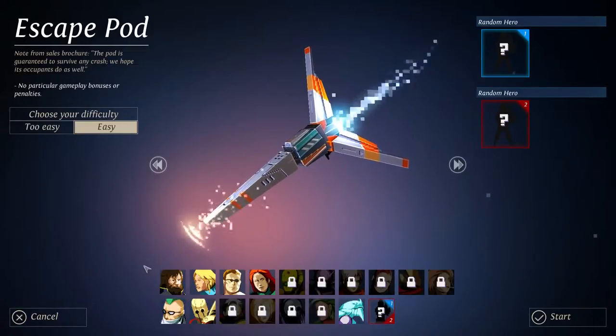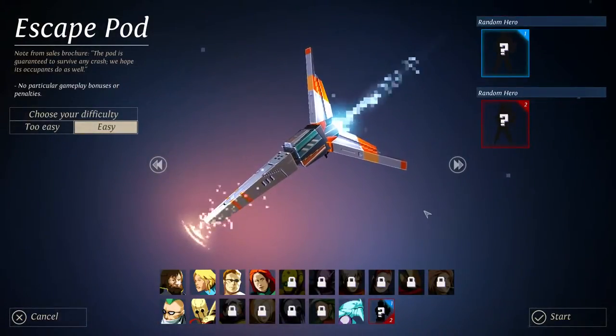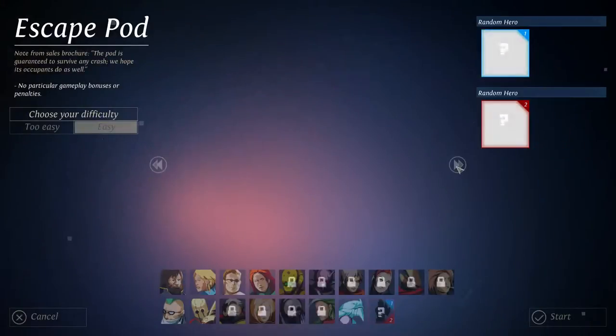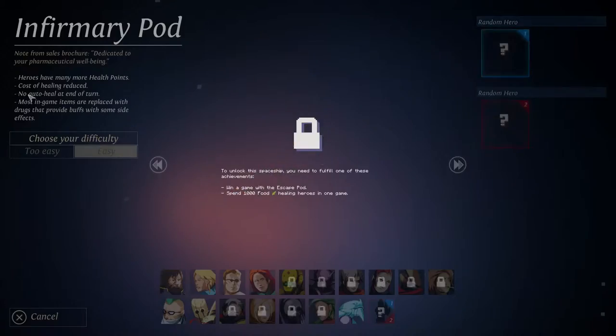This is Dungeon of the Endless. It's a roguelike, power defense, RPG hybrid with a little bit of strategy too. You start with these four characters initially, and I have this extra guy because I have an expansion pack. As you play the game you find more characters, and if you beat three or four levels with them you get to keep them forever. I've done it with these two so far. You get to start with two characters. You can also pick different pods to start with, but I haven't unlocked any because I haven't beat the game or met those requirements.